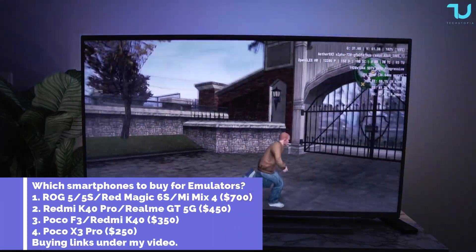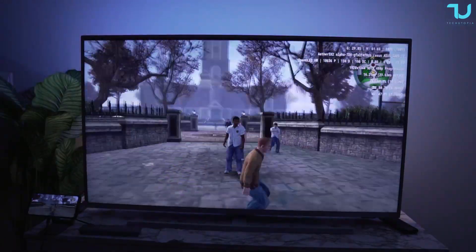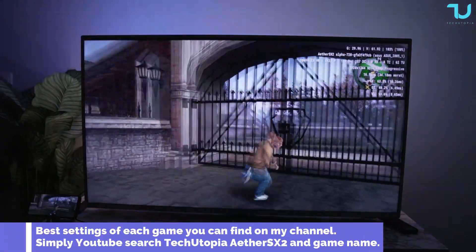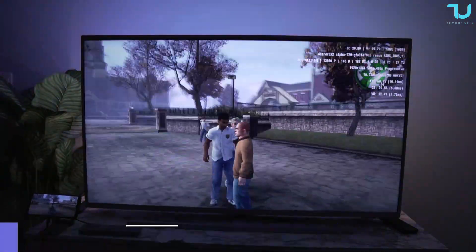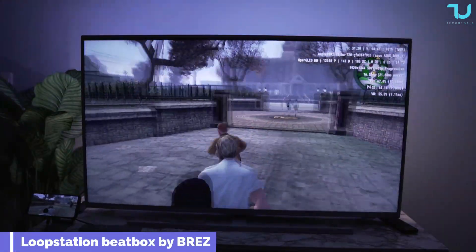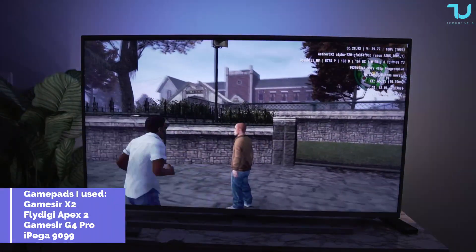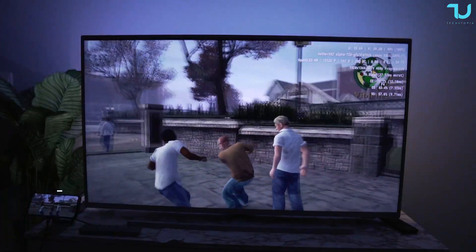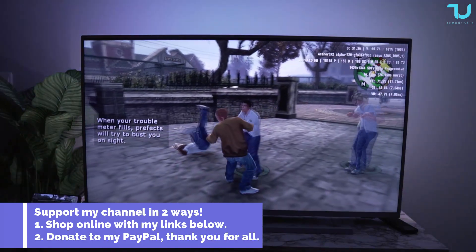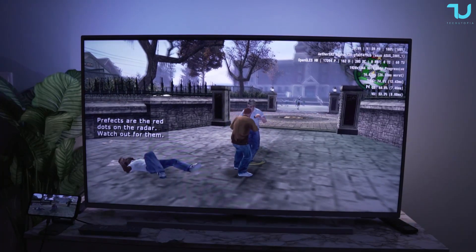Okay, now we're going to test Bully, PS2 version. This is on 3X resolution — you can probably see it in the top right corner. I'm not sure if this game on default has 60fps support — I think not. What I'm seeing here is it's running at a maximum of 30fps. I think this game runs maximum 30fps on the PS2 console, but I might be wrong. Anyway, it is running full speed guys — 100% CPU realtime speed, which is good, at 3X resolution.